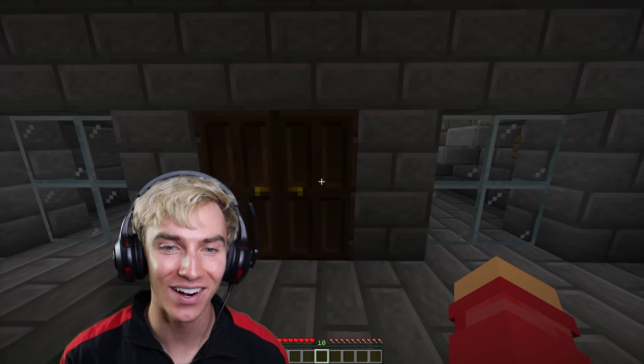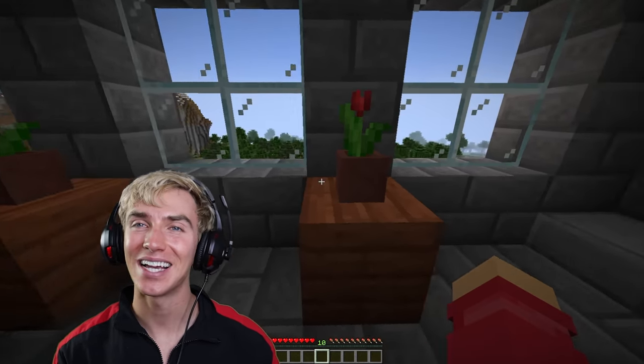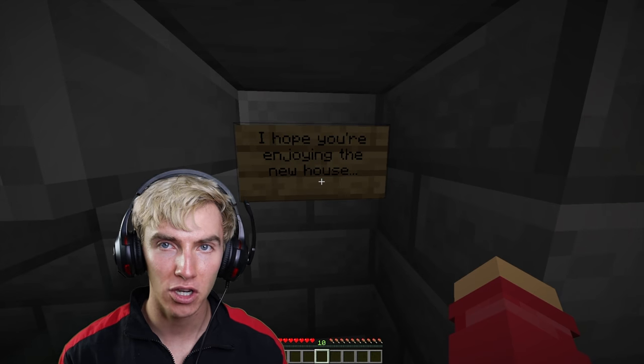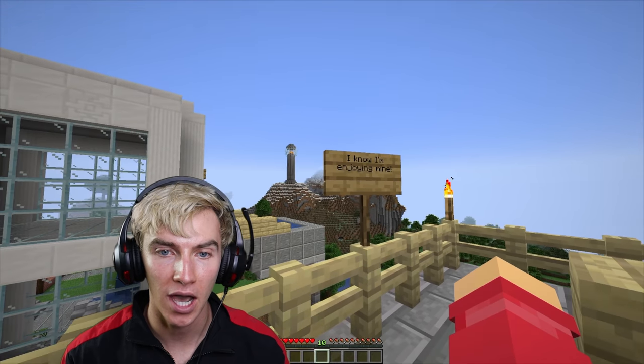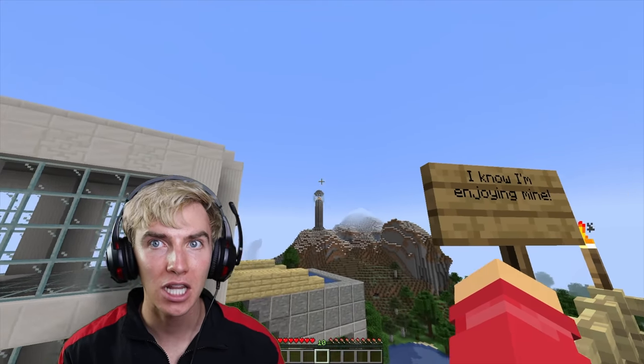Let's go through this door into a nice little lobby with a beautiful view and some flowers. Wait - another sign: 'I hope you're enjoying the new house.' If Ellen's in my bedroom this is going to be an issue. Ellen, if you're upstairs this is not going to be good. Wait - what is that in the distance? I did not build that lighthouse!